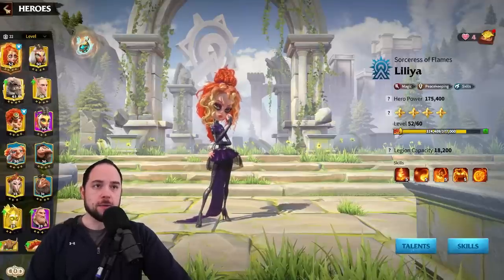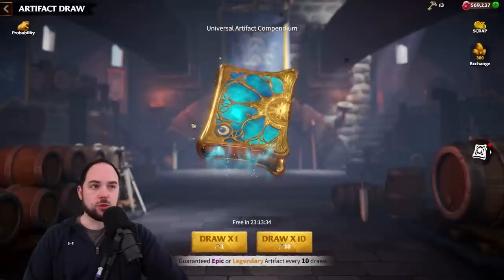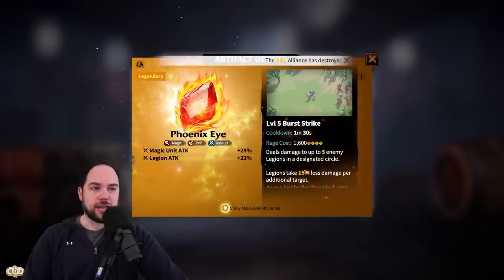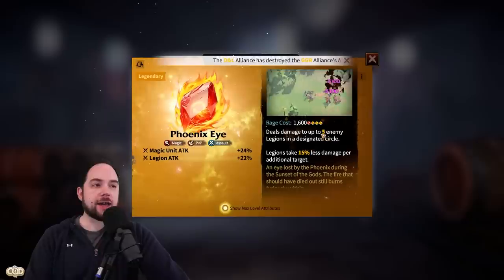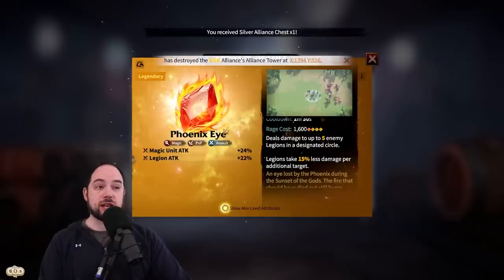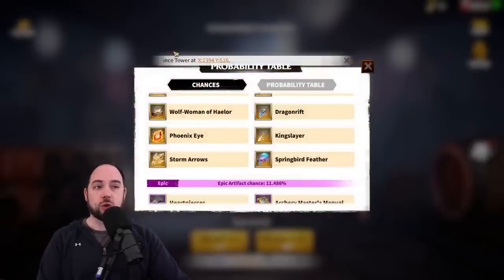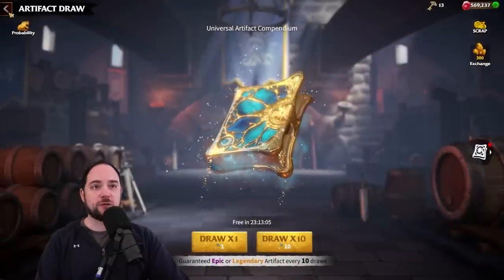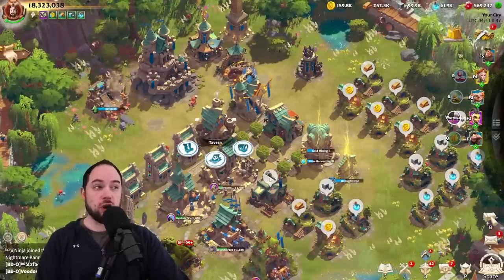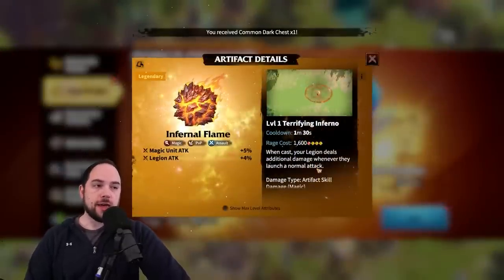Compared to the other option, if we go to the tavern where you can do regular artifact pulls, I think the Phoenix Eye is actually a better artifact. Doing burst damage is the name of the game in player versus player combat, and being able to hit five enemies right away instantly is just gang-freaking-buster. So I actually think the Phoenix Eye is a better artifact. It's a little bit more difficult to use because it does require a skill shot, whereas this one just requires an activation. So if you had the Phoenix Eye, I think it's actually just generally better. But if you don't have the Phoenix Eye, which I don't, then picking up the Infernal Flame definitely seems interesting to me, and it's something I'm going to go for.